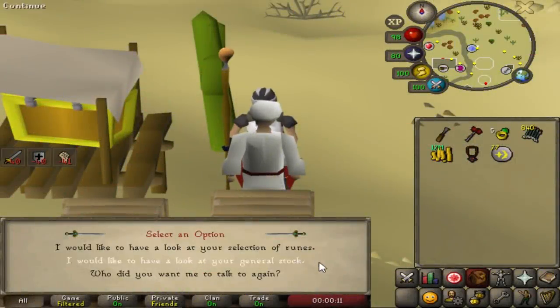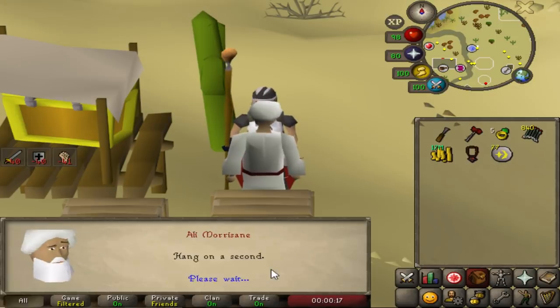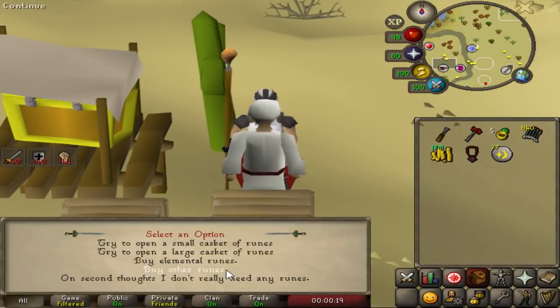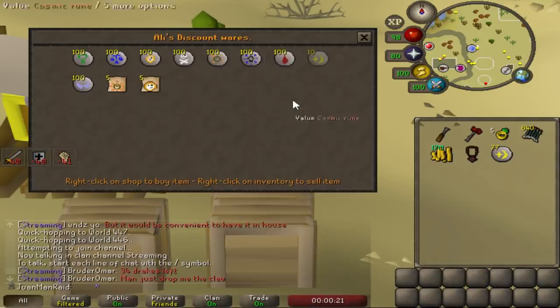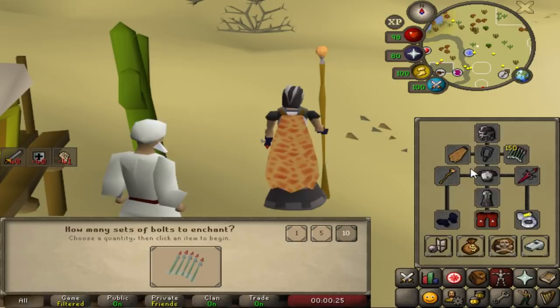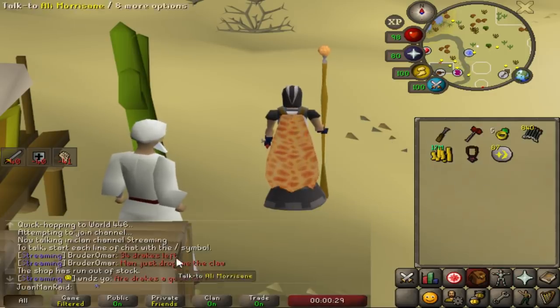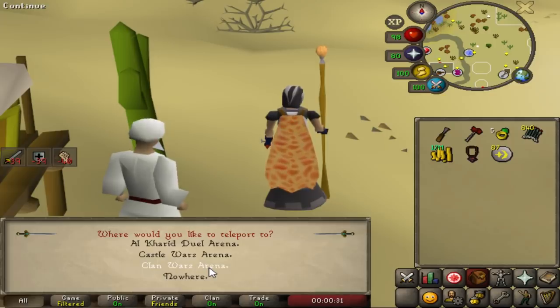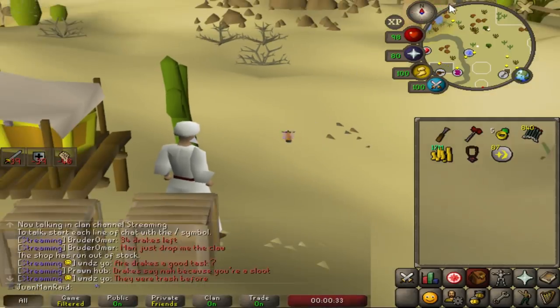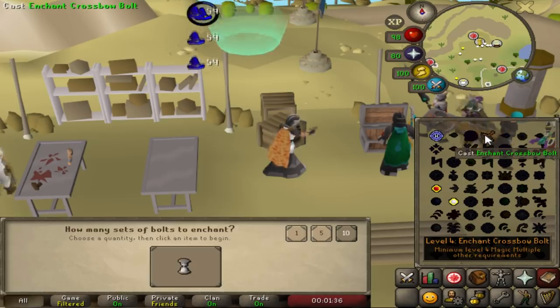Welcome back to another episode of the Raids Specialist Series. We are continuing where we left off from last episode, getting an insane amount of drops at Raids on my first 17 KC. Anyway, I'm out of Ruby Bolts, and that's the main bolts I use for my crossbow Raids. I'm going to make some. I'm getting Cosmics through Ali Morrison — he sells a guaranteed 10 Cosmics per world, so it's an easy way to get the Cosmics to enchant my bolts.